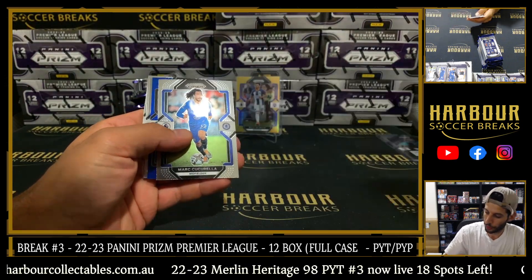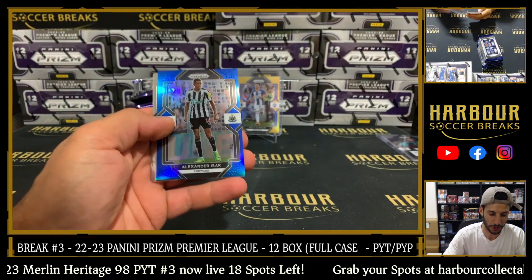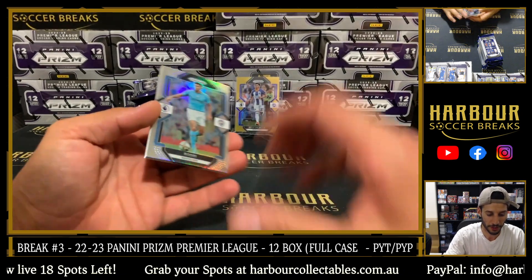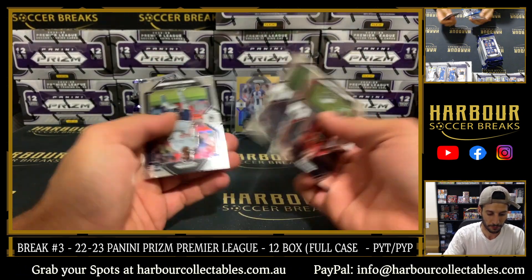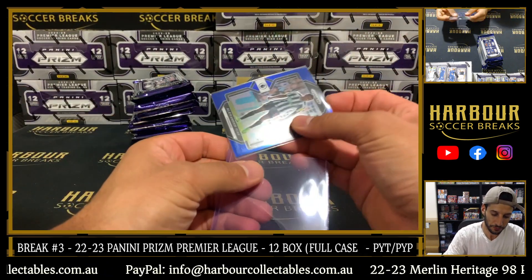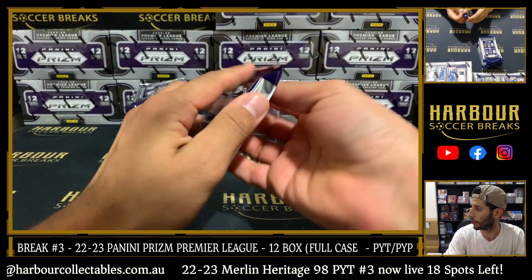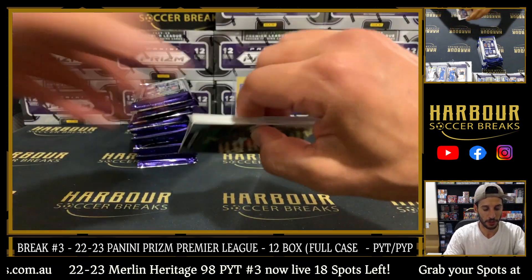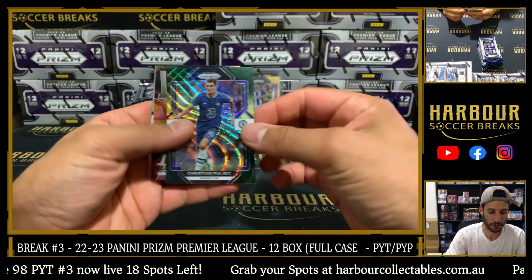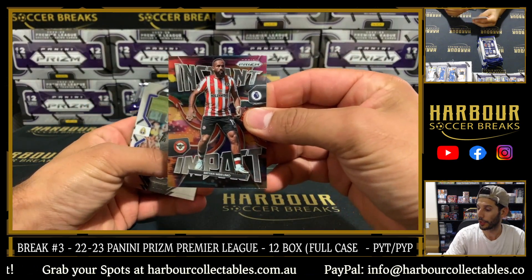Starting off with blue for Newcastle. Let's go on to Luke — nice one. Alexander Issac, that is 66 of 175. Silver Rodri. I think I could break this all day, Michael. It's a really nice product, done very well this year. Multicolor of Pulisic. Just got a Ronin. And Wemo on the Instant Impact.